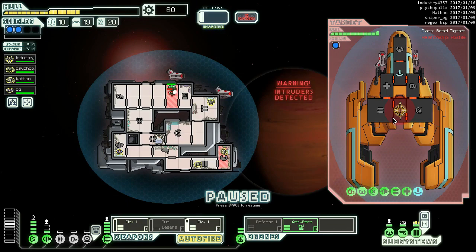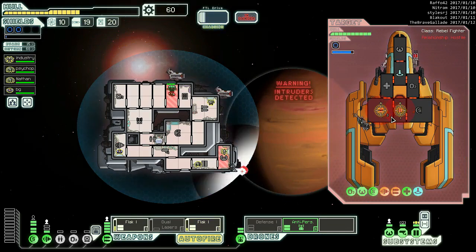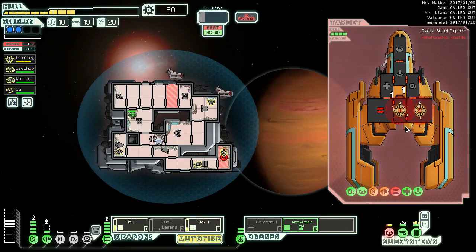We got two flaks - that's fine. Let's go three, let's put a flak in the middle and the flak at the weapons. Let's do a nice spread here. I'm totally happy with that - we will destroy this rebel and take over the space dock now.